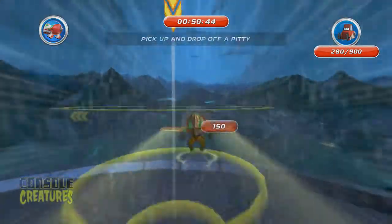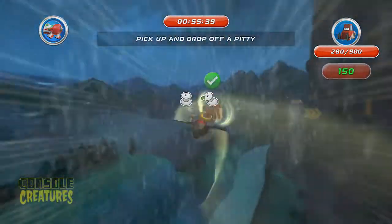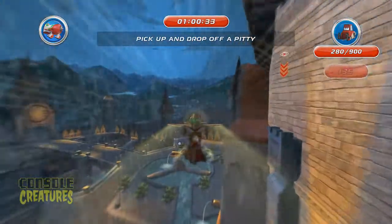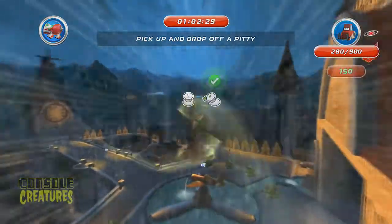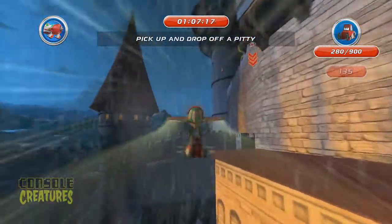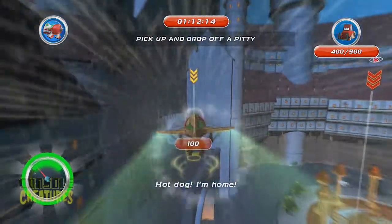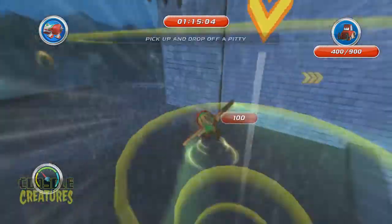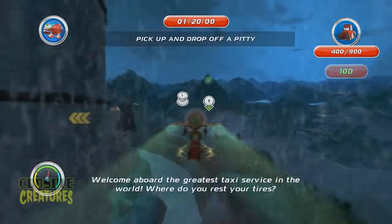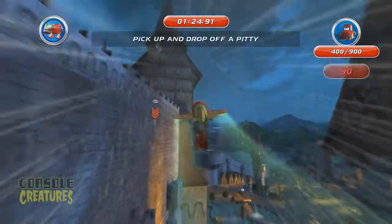The maps do have invisible walls that turn you around, and the plane will stall if you try to go too high. The game is two-player with drop-in/drop-out co-op — when I was playing it said 'press plus to add another controller.' You can jump in whenever you want without pausing or quitting.